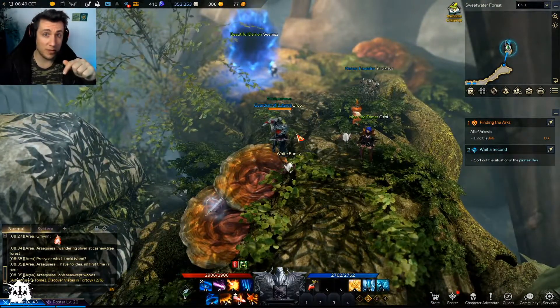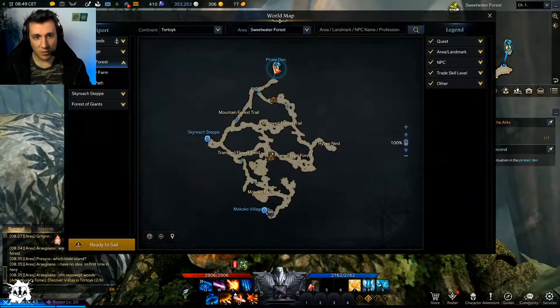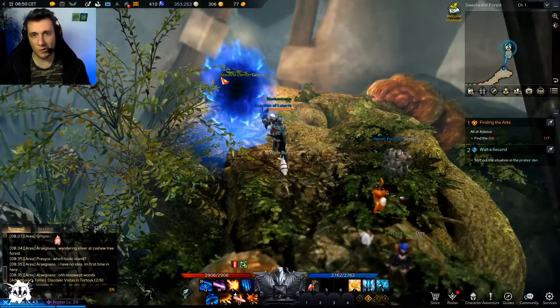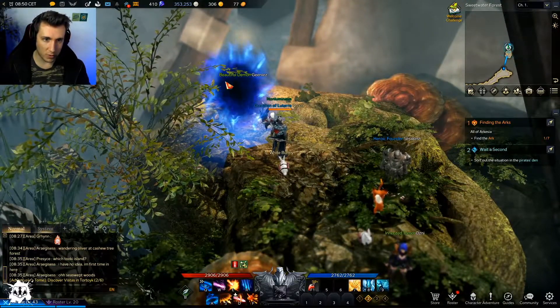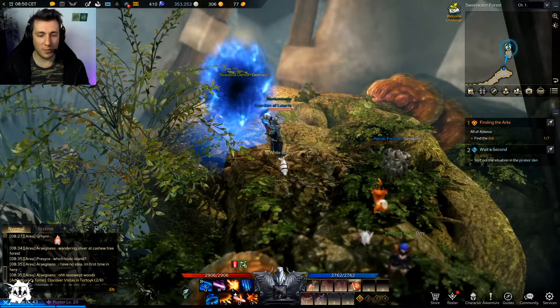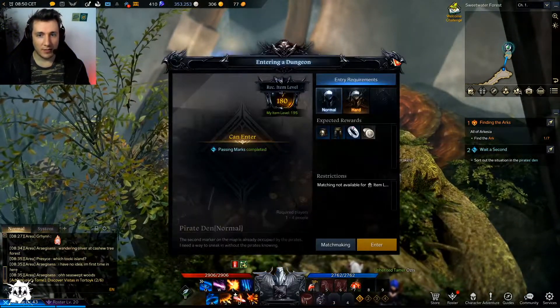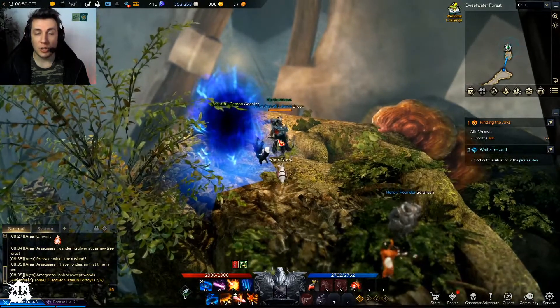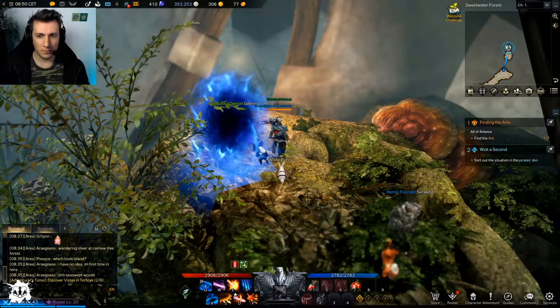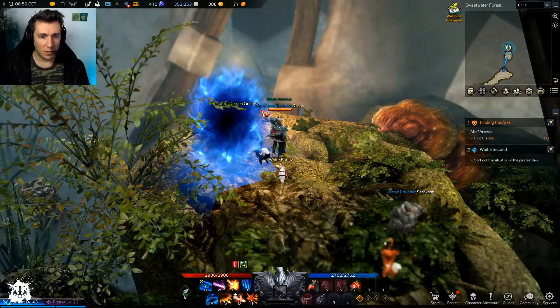You can find more vista locations down below. We are going to be doing the Pirates Den from start to finish — you're going to find all the mococos, every single thing that you will possibly need.